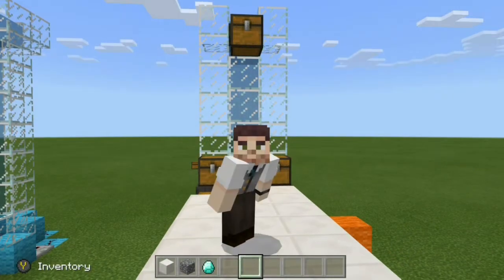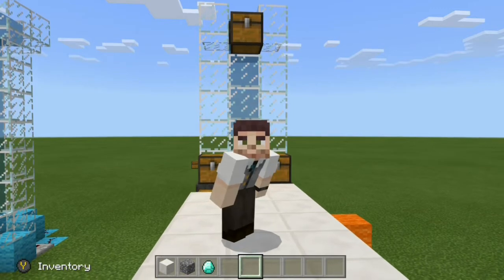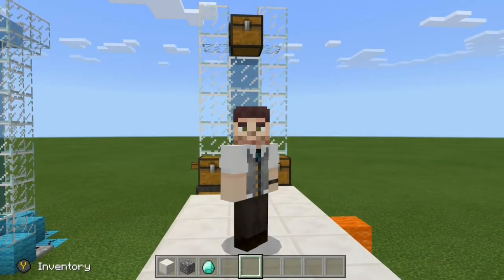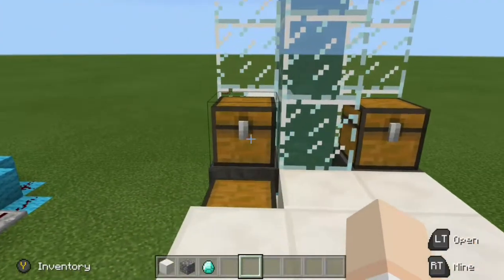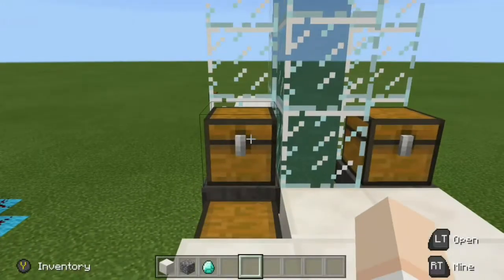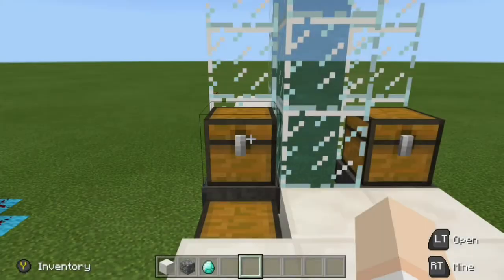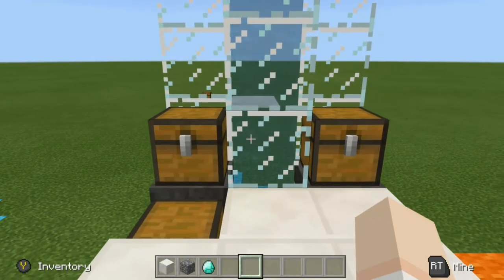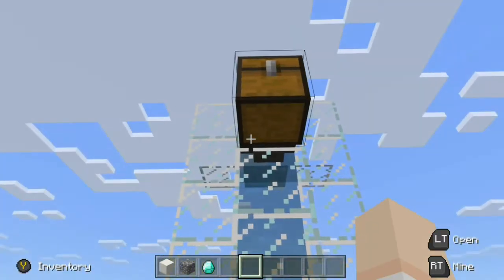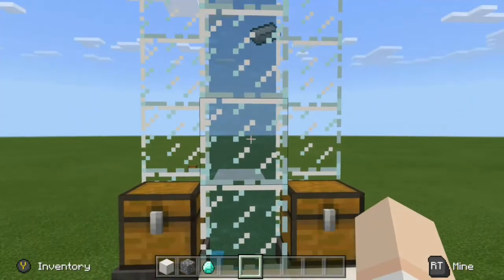I would like to introduce the three-in-one item elevator. It's an auto smelter, it's an automatic minecart unloader, and of course it is an item elevator. Right behind us on this left side is our auto smelter. In this bottom chest we can throw in our fuel and in this top chest we can load up all the iron ore we just mined. That's going to filter down into the furnace below and we should see an iron ingot go up our item elevator and into the chest. There it is — there goes the iron ingot.